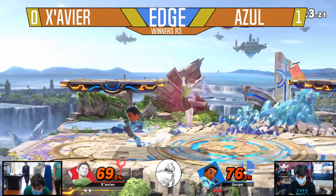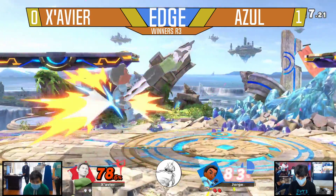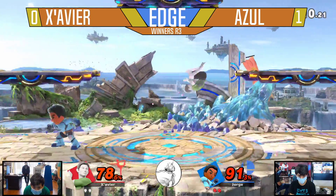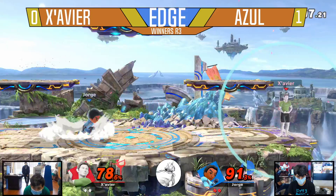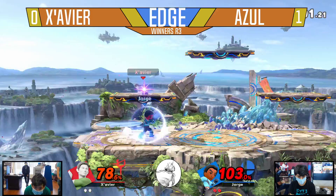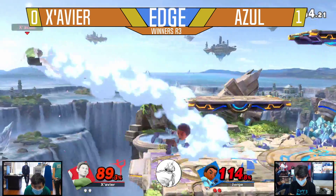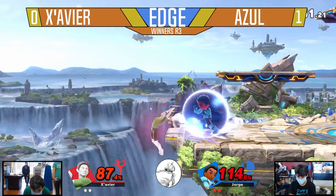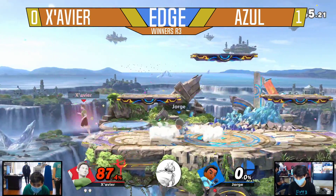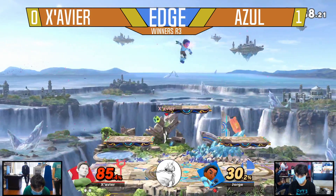At first I was thinking maybe the dash isn't too good, but he's kind of conditioning into this mindset where he's always gonna be doing that dash and then chooses where he wants to go. So it doesn't look as fast but he's making it work really well because of how fast the initial dash is. He's in and out real quick, looking for the information, seeing what he can do. Finding good spacing, not doing anything too risky. Only 85% damage.